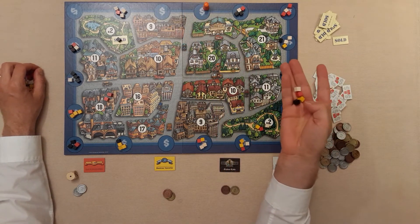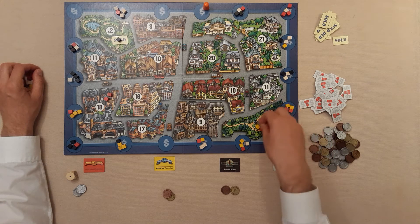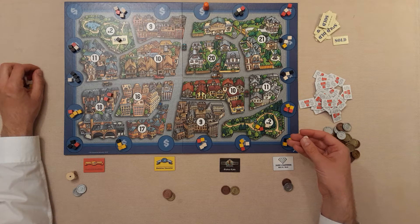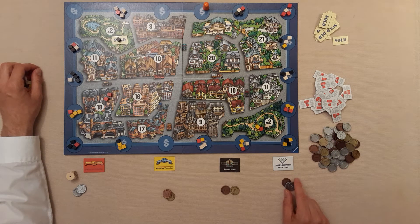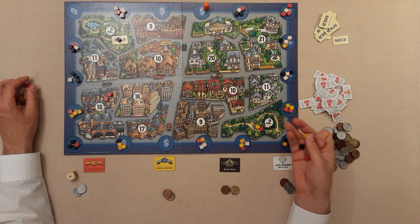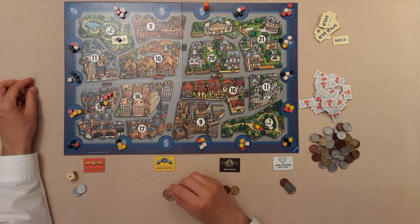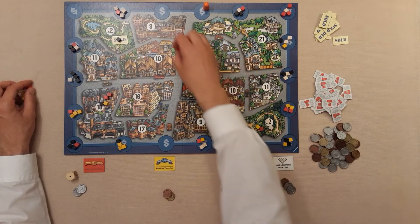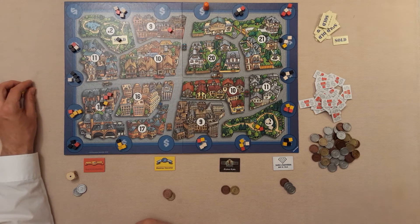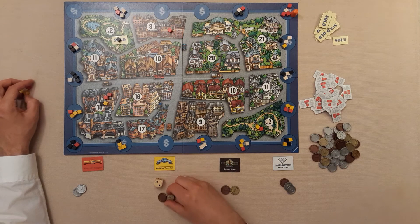The winning bidder looks at the cubes and sees an even tie between colors. They place a cube to strengthen their position on one property, dish off a yellow cube to cause competitive trouble for reds, and place a red cube on a low-scoring nine property. The already-sold black lot is avoided since adding blacks there would be pointless.